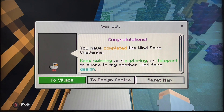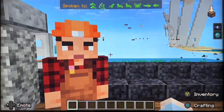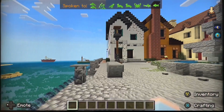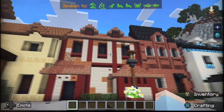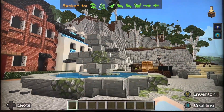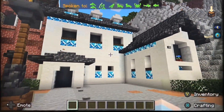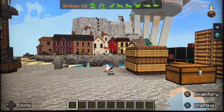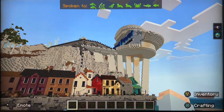There we go — we have completed the wind farm challenge. I've met everyone. Let's go back to the village and we can say our goodbyes. We should have a little peek at this other side of the docks. That's a little oceanic-themed property there. That is everything, guys — we'll see you next time.